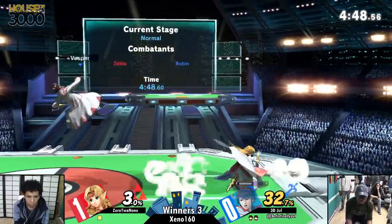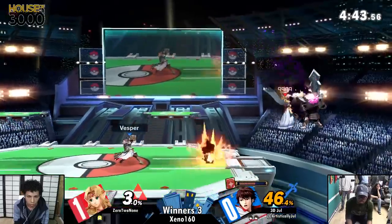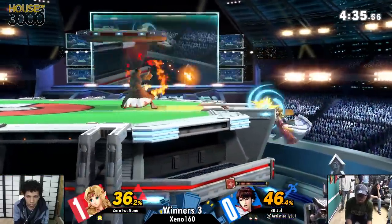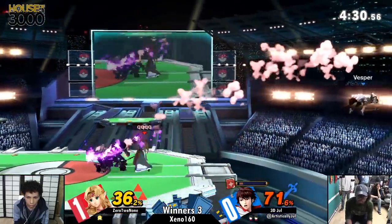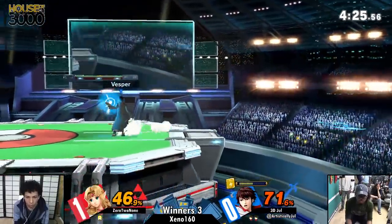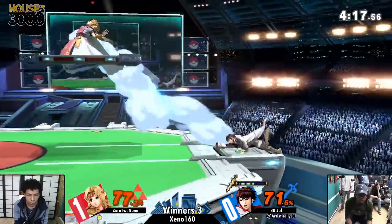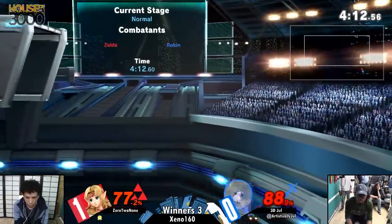It's such cool utility on a character without pressure — it makes so much sense but it's also just so rude. Going for a couple nairs to get some solid percent. Goes for the unsafe Din's Fire. There you see the downside of how Zelda leans in — she moved 2-4 forward for that. Great tech there. Misses the timing on it slightly. There's the teleport — sour hit, not quite going to do it. Can't get him the second time.